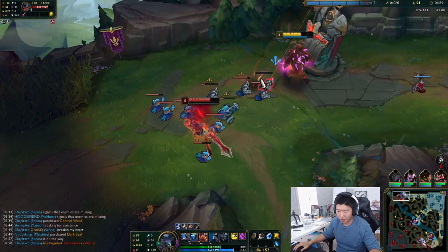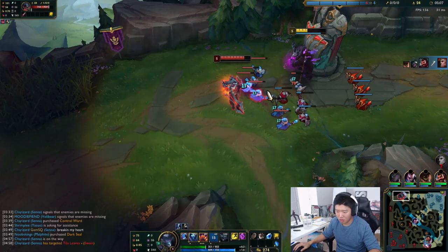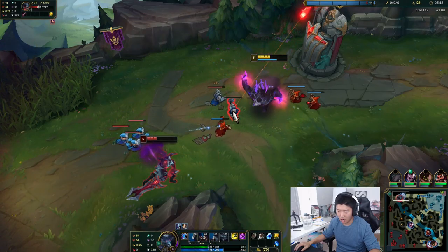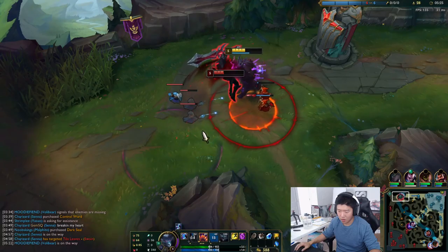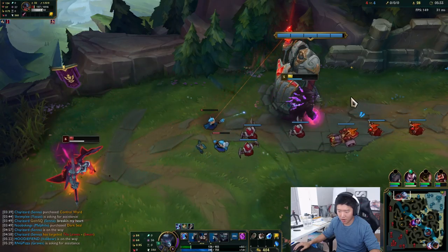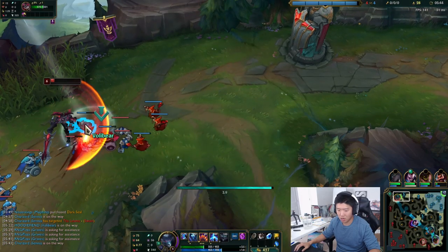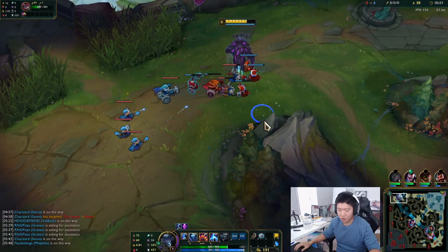This guy is really giving me the business. I almost got Conqueror off on that. He's so close to dying — I could die right here actually. I'm going back. I got the Glacial Shroud. I should have gotten a refillable potion but wasn't fast enough. I'm going to let this wave freeze for now.